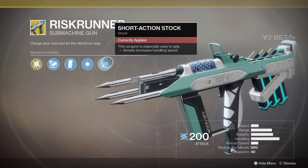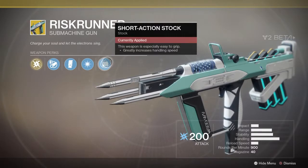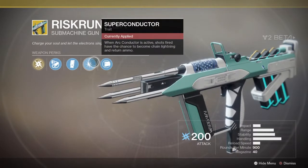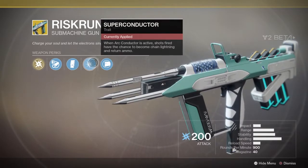Let's have a look at the other perks. It's got Short Action Stock, which makes the weapon especially easy to grip and greatly increases handling speed. Super Conductor: when Arc Conductor is active, shots fired have the chance to become chain lightning and return ammo.